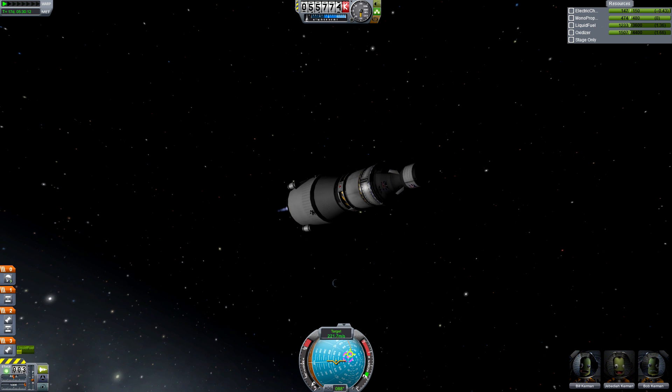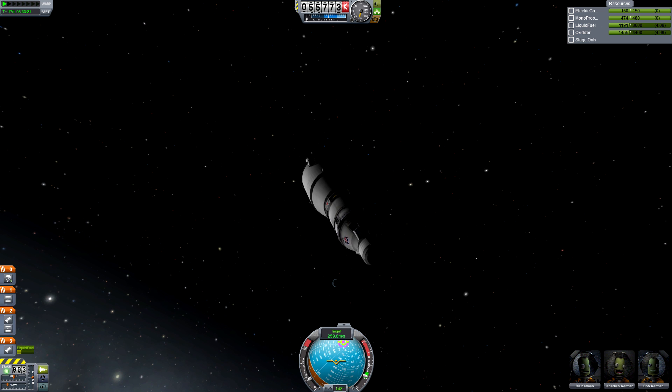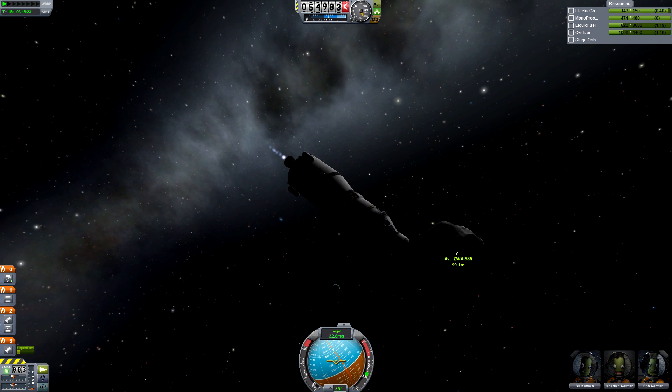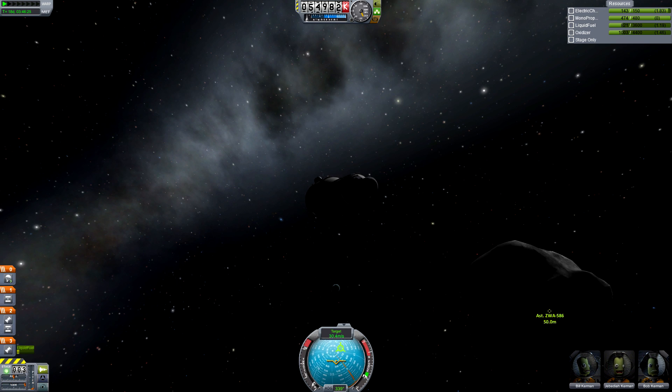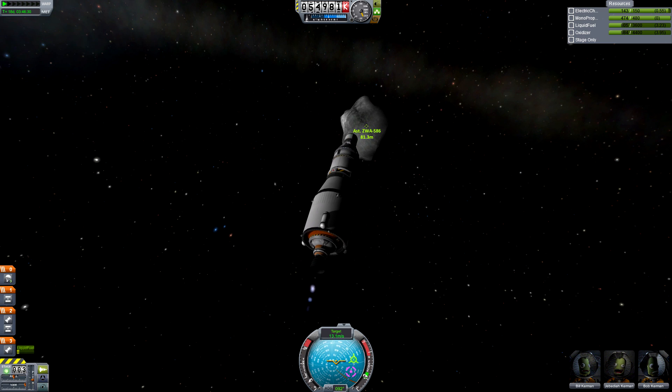Crashing into it at 2 km per second probably has only a slim chance of pushing it onto a capture trajectory. So manage your speed and stay under 200 or 300 meters per second relative velocity. When you get within 5 km of the rock, slow down to more like 100 meters per second and get ready for docking.